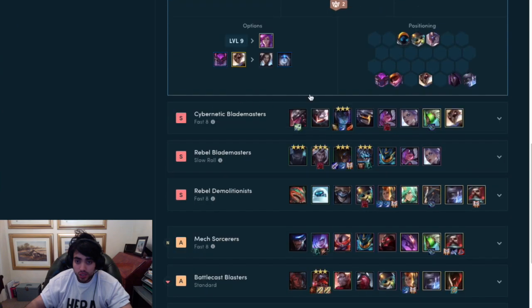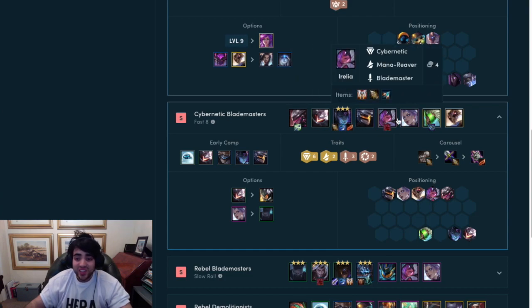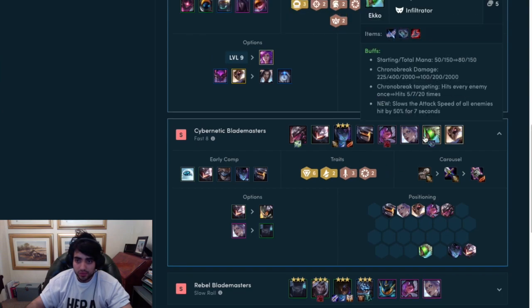Comp number 3 is Cybernetic Blademaster: Fiora, Lucian, Vayne, Vi, Aurelia, Riven, Echo, and Thresh. These are the patch notes for Echo — he got buffed crazily. Now he targets every hit, slowing the attack damage of all enemies by 50% for 7 seconds. Echo is now top tier even at 1 or 2 star. Starting mana is up to 80. The Cryo damage and repeat-break damage is really powerful — Echo is genuinely top tier.